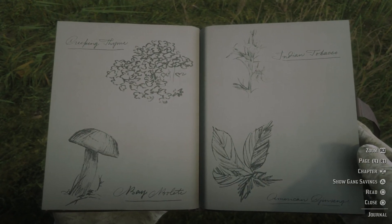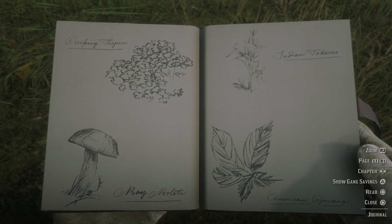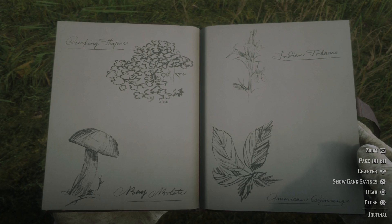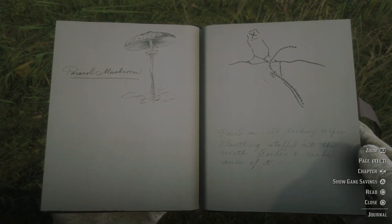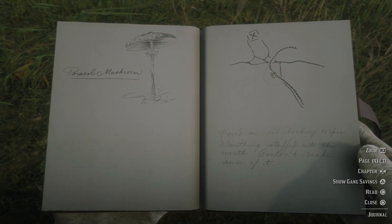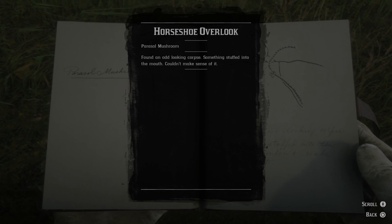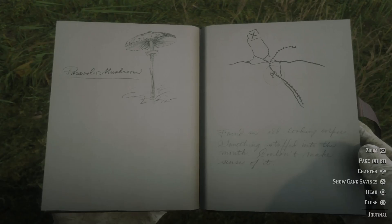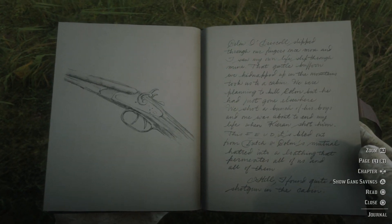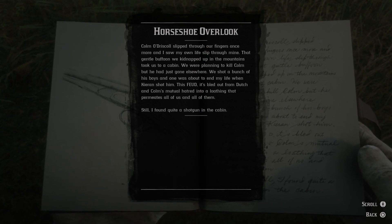Some more plant entries: creeping thyme, papalite, Indian tobacco, American ginseng, and a parasol mushroom. Found an odd looking corpse — something stuffed into the mouth. Couldn't make sense of it. Calloway, Driscoll slipped through our fingers once more, and I saw my own life slip through mine.